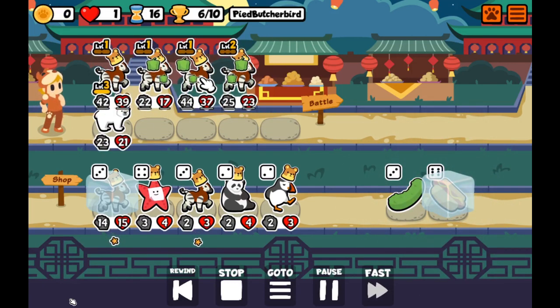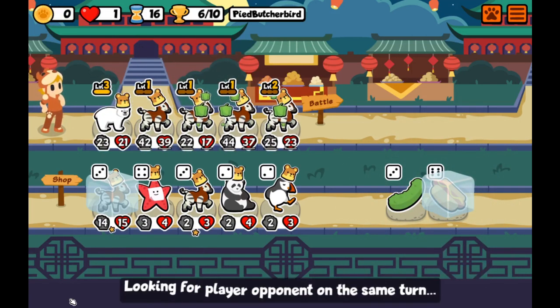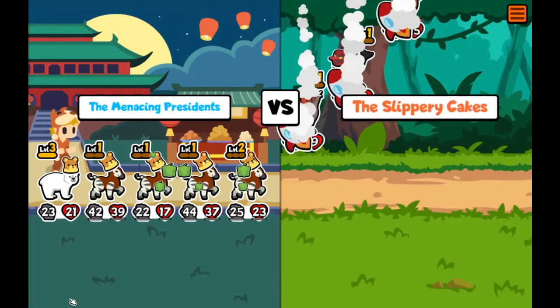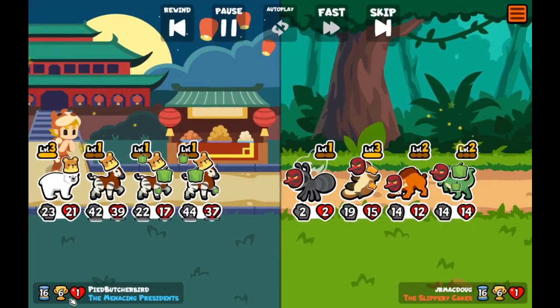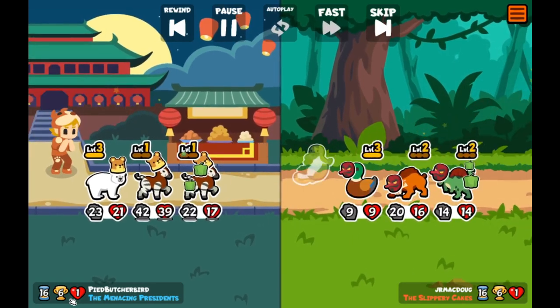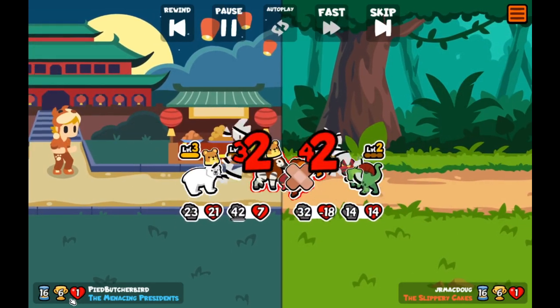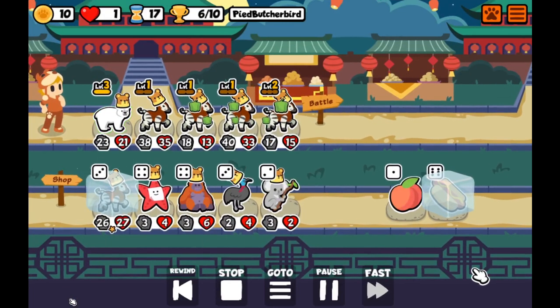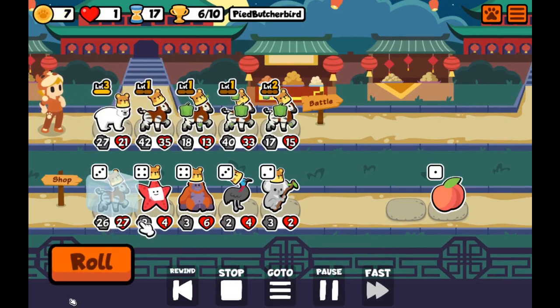Here we pass up an Okapi — it's not really that beneficial to level up; I'd rather just have more stat food. We're just spamming all the stat food we can find.